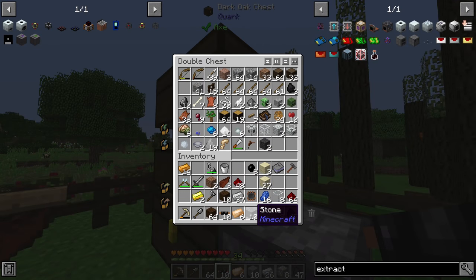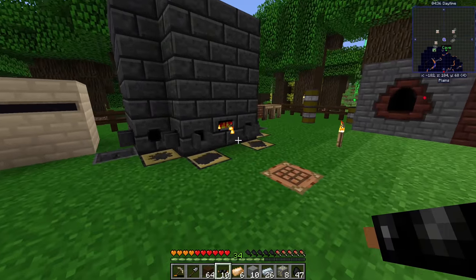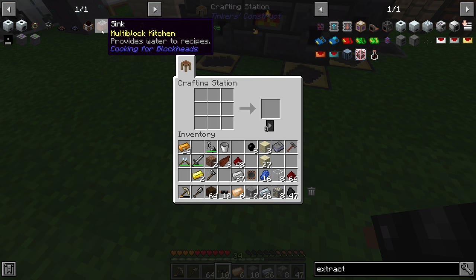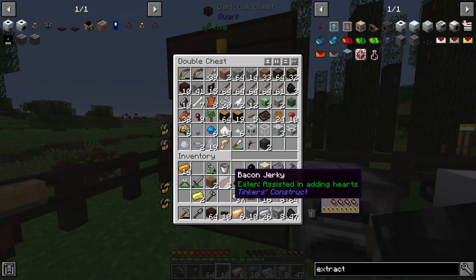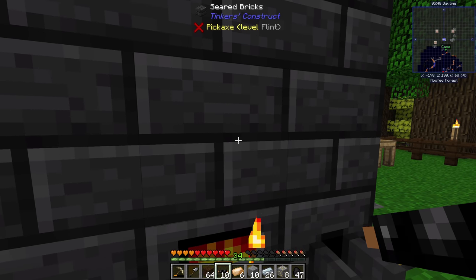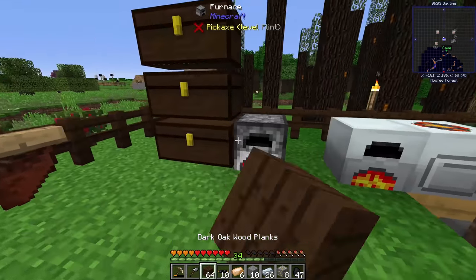For the dynamo we need a copper gear - made with four copper ingots in the smeltery. We also need to think about how to power the steam dynamo: it generates power but requires water and solid fuel. That leads us to the sink from Cooking for Blockheads - a block that provides infinite water. To make it you need three iron, five terracotta (five blocks of clay smelted), and one bucket of water. This will let us pump as much water as we like into the steam dynamo.